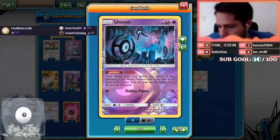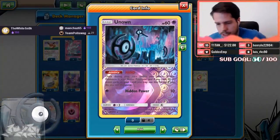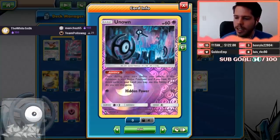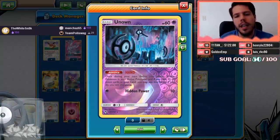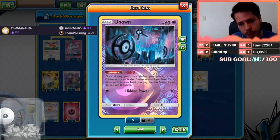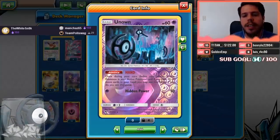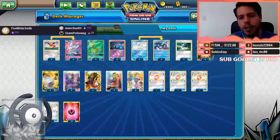Septal has been too strong — you won every game but one into our stream. I caught the end of the Septal game where he chose not to KO and used the GX attack, that was pretty strong. So yeah, Unknown Hand: once per turn before you attack, if this Pokémon is your active Pokémon and you have 35 or more cards in your hand, you may use this ability — if you do, you win this game.